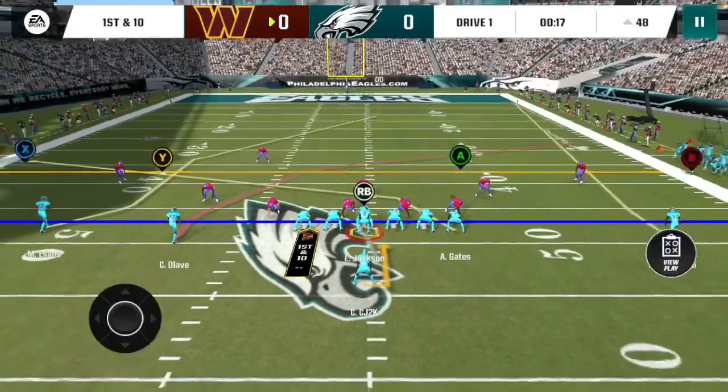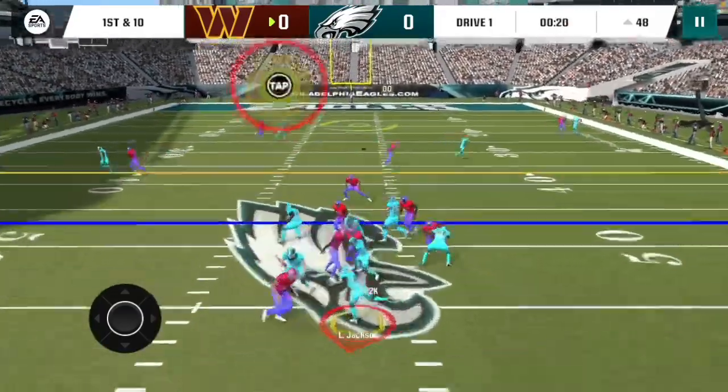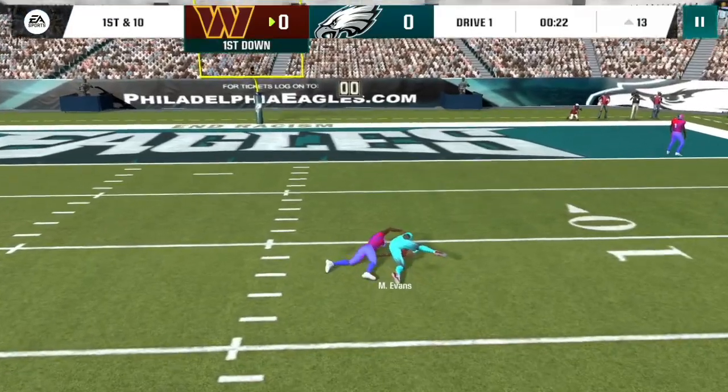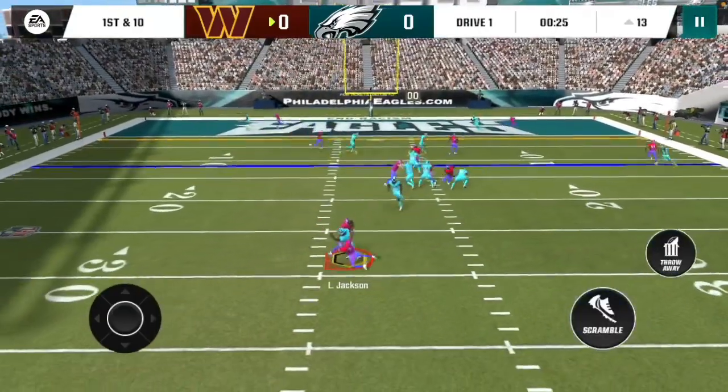Let's go PA slot crosses. Go deep, air it out to Mike Evans — first down and much more, inside the 15 yard line! Good work. What a dime from Lamar.